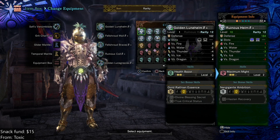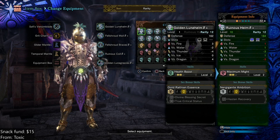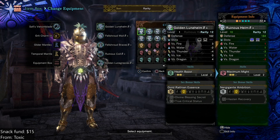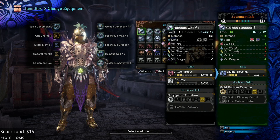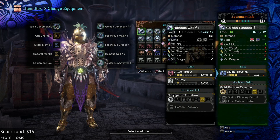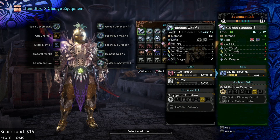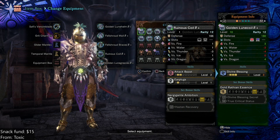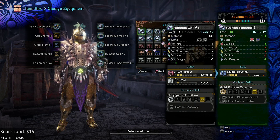So we either have Max Might on Ruinous Helm, or we get two slots for Health Boost on Golden Loon Helm — I prefer that. But then there's a trade-off in the Coil slot. The trade-off is three levels of Divine Blessing and a Medium Decoration slot rather than a Small Decoration slot, versus two levels of Attack Boost which we don't really need, and Earplugs which we also don't really need. I feel Attack Boost is more valuable than two levels of Max Might. But technically Divine Blessing is more efficient — the Golden Loon Coil is more efficient because you're getting that third level, and maybe the Medium Decoration slot is useful. Yeah, I think we'll actually go back.